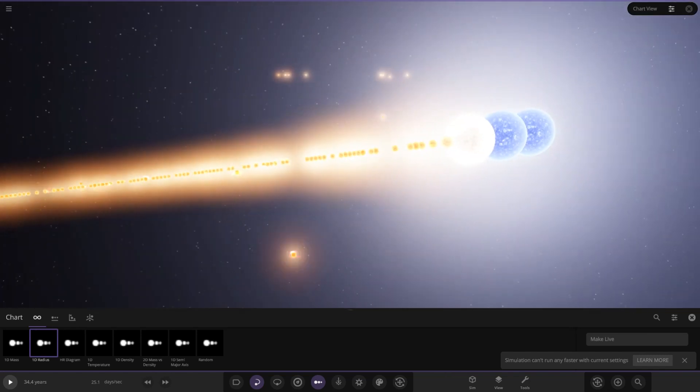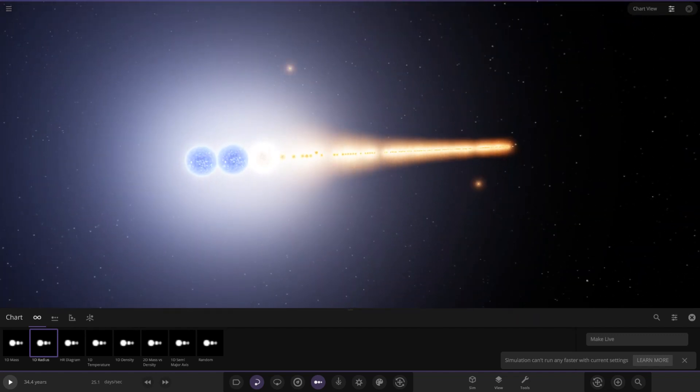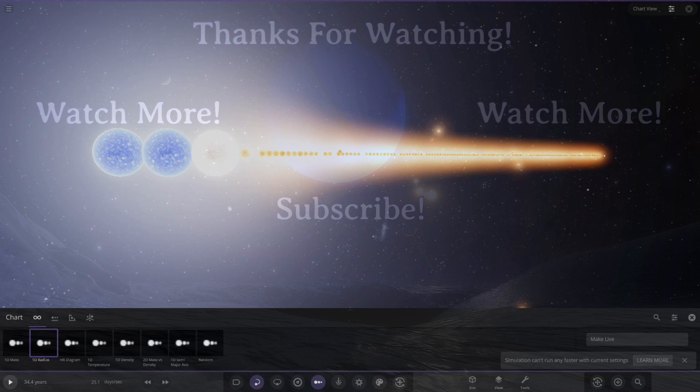Look at all the stars lining up - you can see the gaps are all the stars that haven't arrived yet. That does it for the 135 stable star system. Let me know what you guys thought down in the comments. Join my Discord server to find it and have a play. Really hope you enjoyed - massive thank you to mad planet guy, please let me know how long this took you to make. Make sure to subscribe if you're new and I'll see you in the next video!